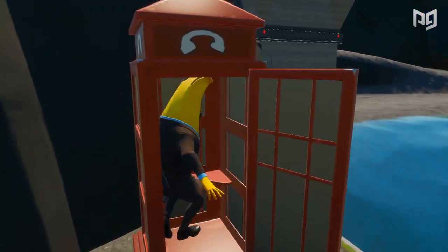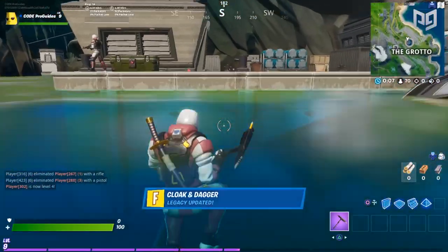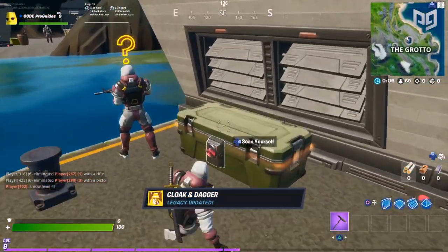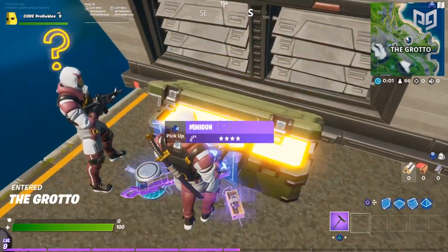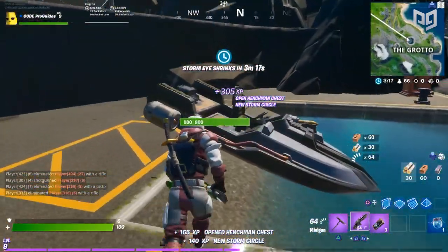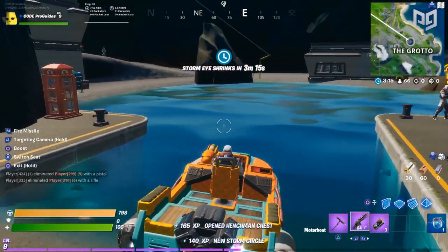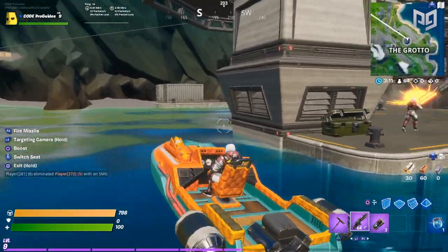Some dumpsters also have the teleport feature, making for exciting escapes. Phone booths now give players the ability to transform into a shadow henchman, allowing them to open certain doors and interact in ways that can't be done without the disguise. Bug fixes were also added, such as issues with not being able to edit cones while standing inside being resolved. The user interface for emotes has also been updated and looks different.